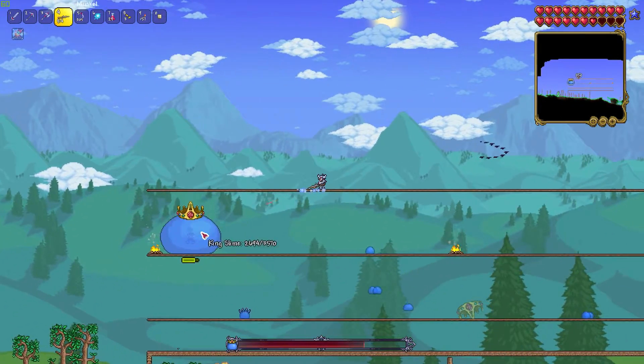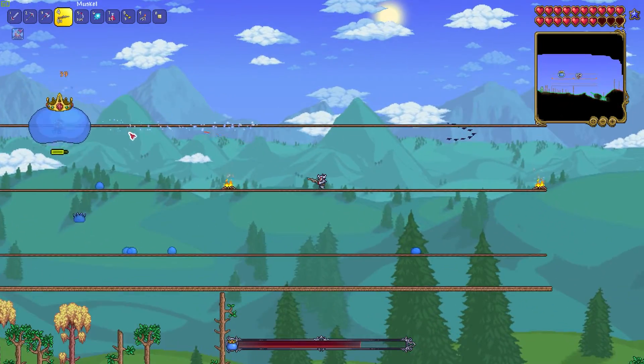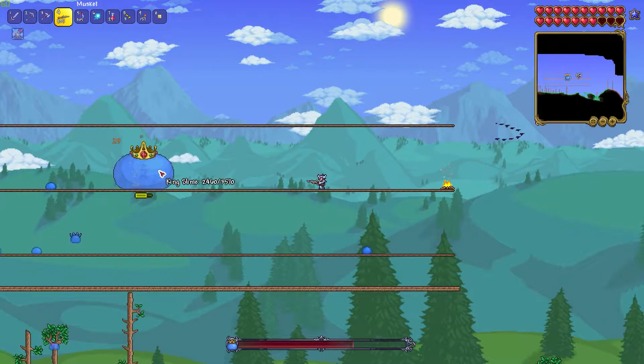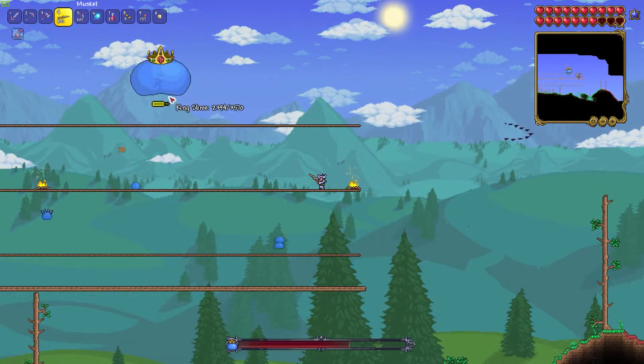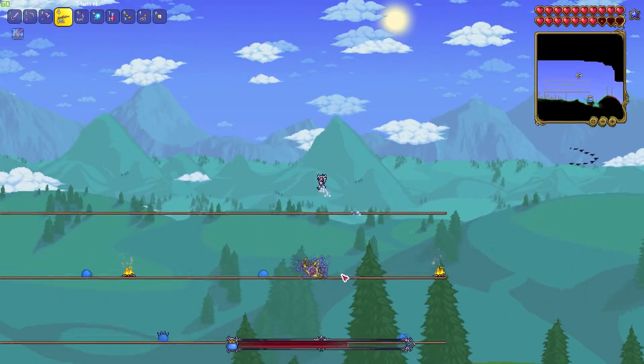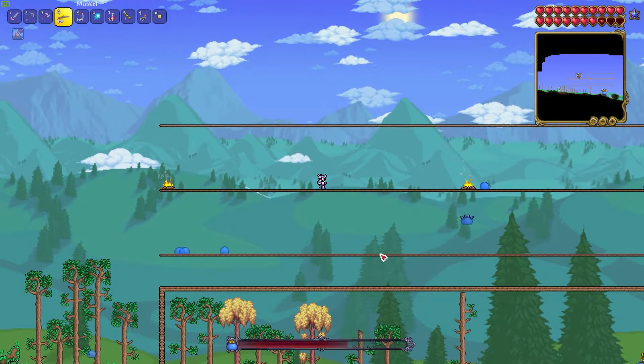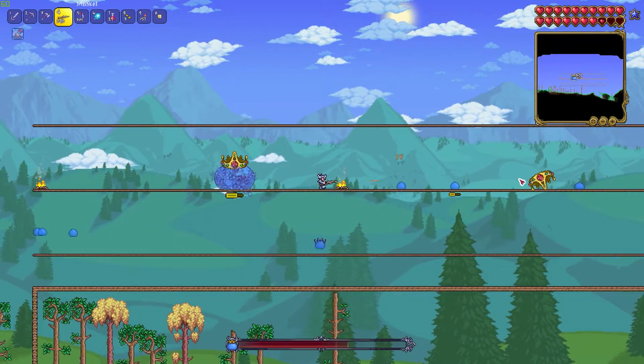How's it going everyone? This is Jay from Cubold Gaming here with another Master Mode Boss Tutorial. King Slime was always a pretty easy boss, but Terraria 1.4 removed an easy way to cheat King Slime using only a rope. The boss will now teleport straight onto you if you get far enough away from it, so you need to have a good way to counter that attack.